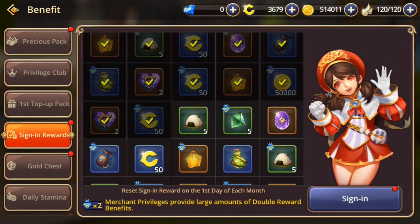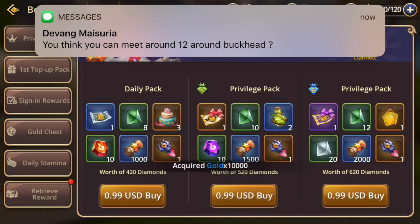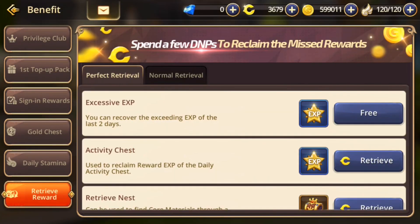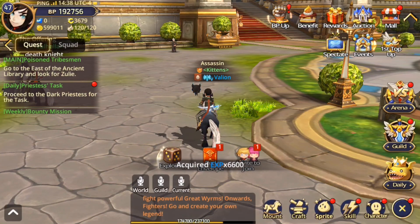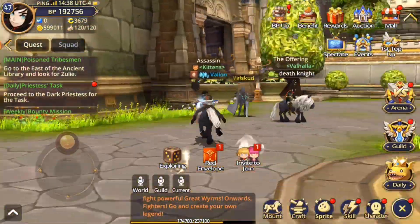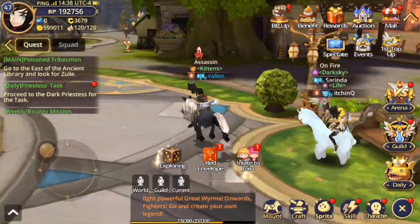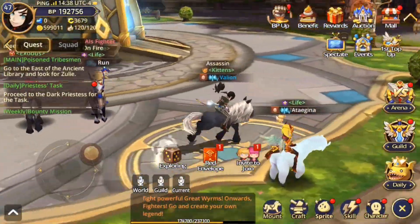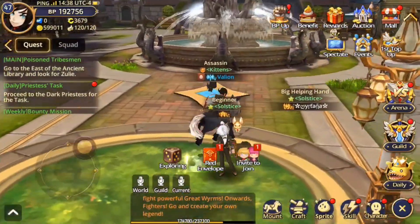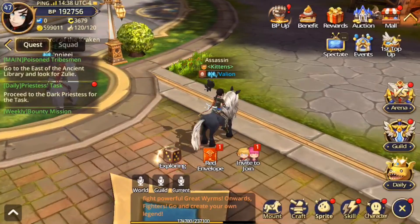I didn't log in today so I can go through some of the things you can expect — lots of login events, login rewards, yada yada. Here's the main hub of the game. You can't do much here except access the stories and get to the main part of the game. Overall it's whatever, but the story itself is pretty decent — it's an interpretation of the main game's story.